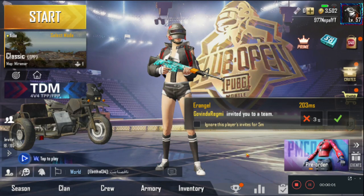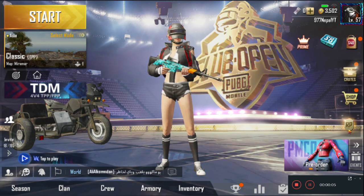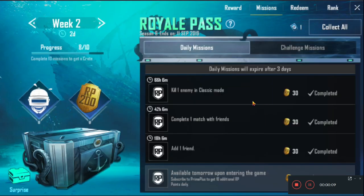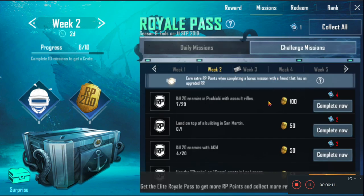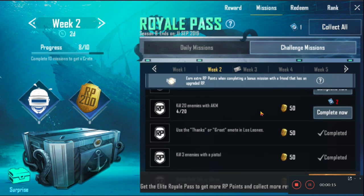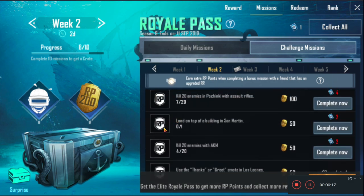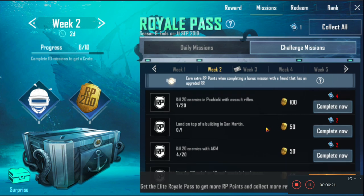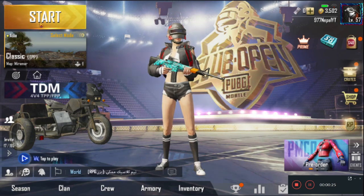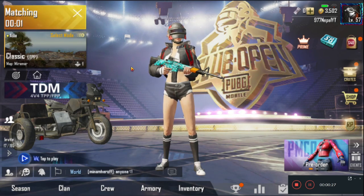Hello PUBG Mobile, it's 977 Nepal. Today I will tell you how to complete the 'Land on the top of San Martin building' mission on PUBG Mobile RP. First of all, click on the RP and check if it is asking you to complete the mission about landing on the top of the San Martin building, then select Miramar on classic mode.